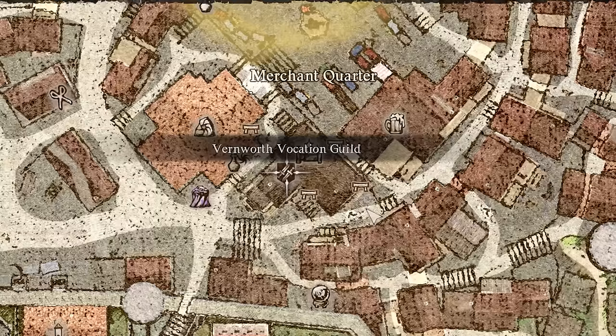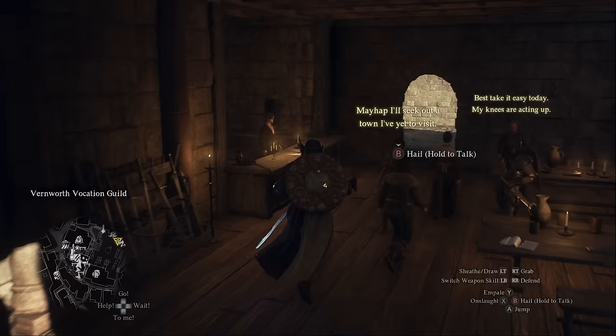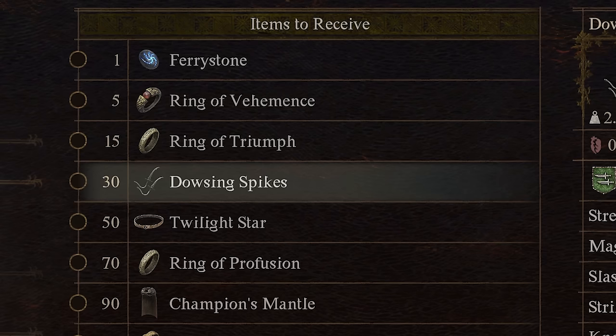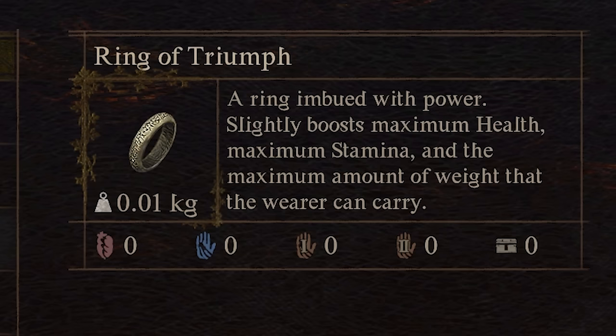Now we need to find better rings here in Vernworth. Head to the Pawn Guild where you can hand in collectible Seeker's tokens — scattered around the game world. If you collect 15 of these, you can get the Ring of Triumph. This ring boosts your max health and stamina by 100 points and your max carry weight by 5, making it one of the most versatile rings in the game. Make sure you keep your eye out for those tokens.